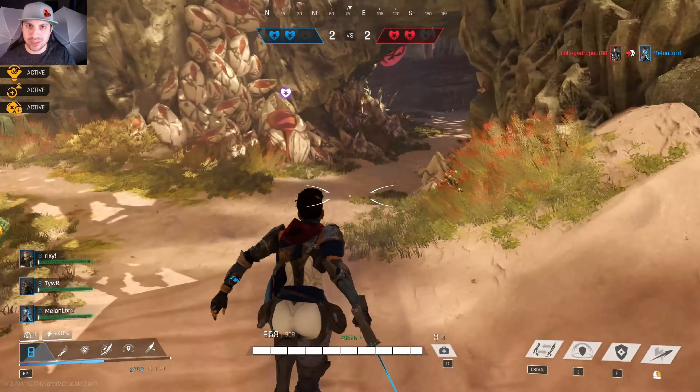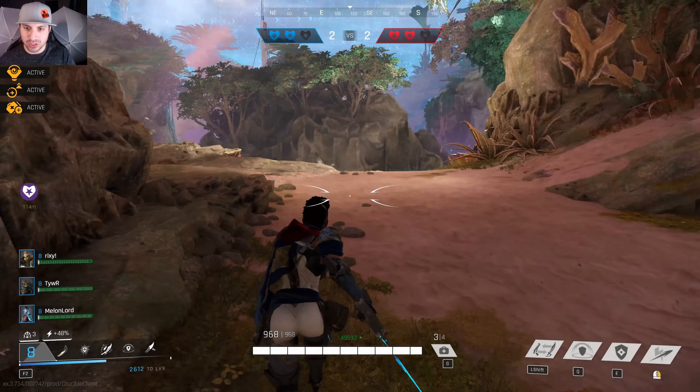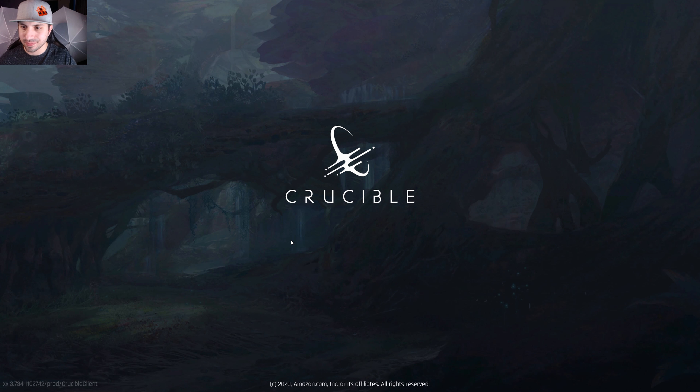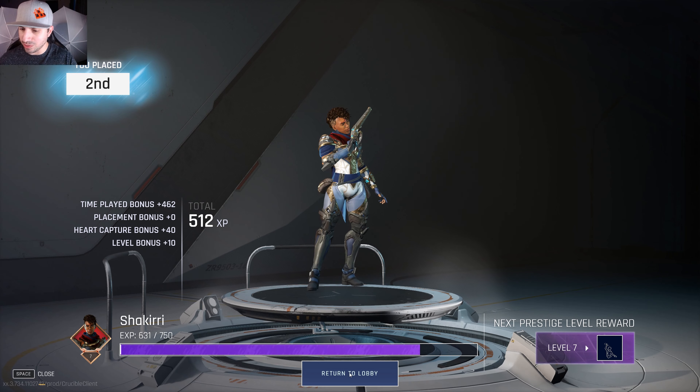We are now at the end of the match. I continually died over and over again, which doesn't feel good. That said, it is two-to-two for hearts right now and whoever gets this last heart wins. And we just lost. It was only a 40-minute game — I had five kills, 8,300 damage. Three people had more kills than me. It gives you your score sheet at the end, then you get your rewards, it totals up your XP, and if you level up it tells you what you get.